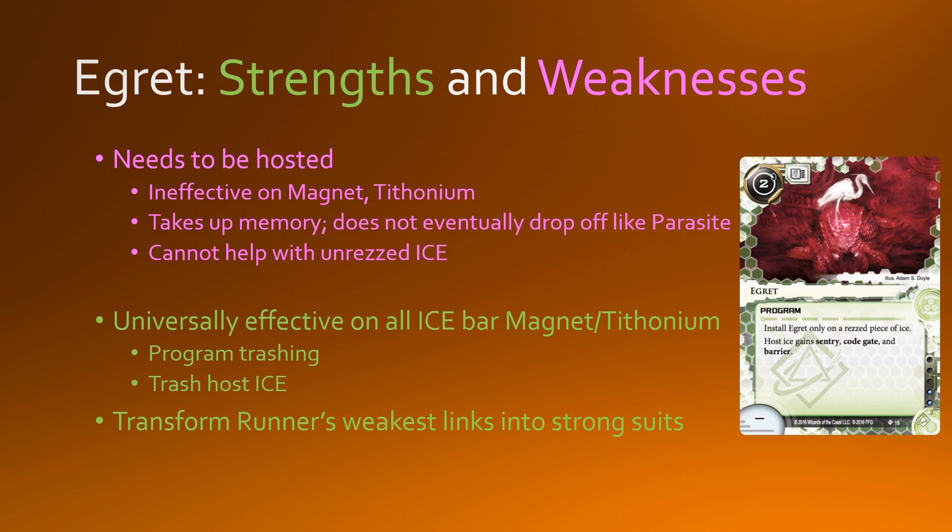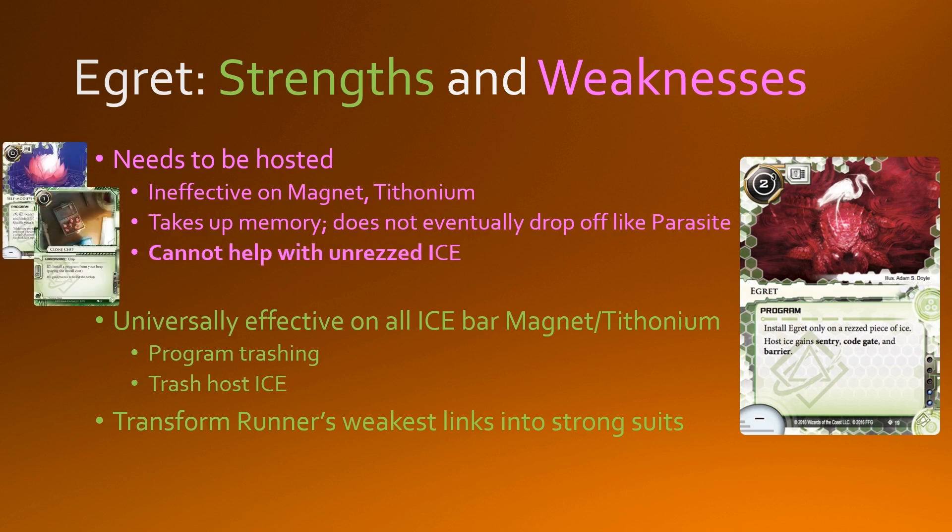If you think about Parasite, most Parasite players don't actually use Parasite to deal with unrezzed ice — typically you have a breaker suite that can deal with phase checks and then you parasite the ice later on. So Egritte is similar in that regard. If you want to use Egritte on the go, you'll need some tools such as SMC and Clone Chip, which are paid ability windows that allow you to get Egritte on the go. Egritte is universally effective on a lot of ice — Magnum and Tetonium are obviously the exceptions, but for everything else, Egritte will do exactly what you expect it to do.